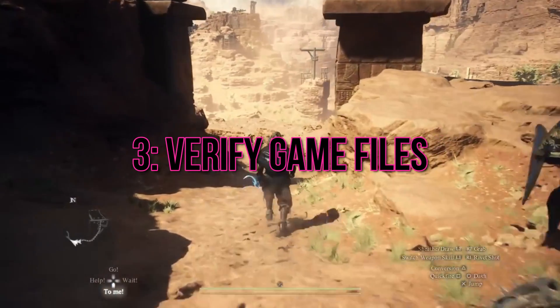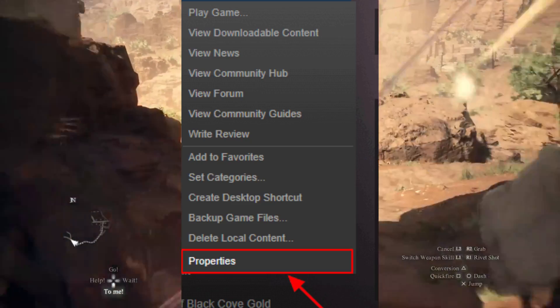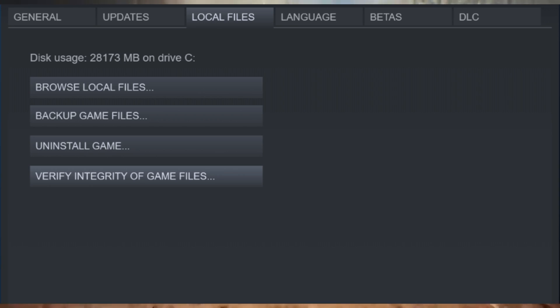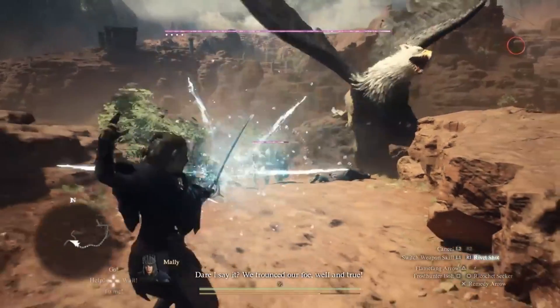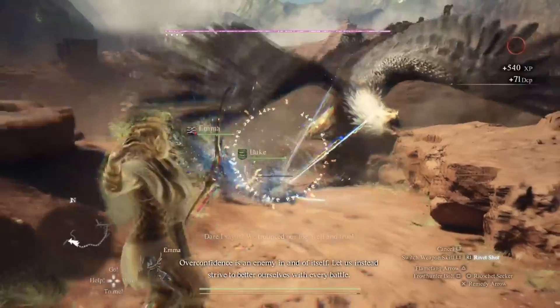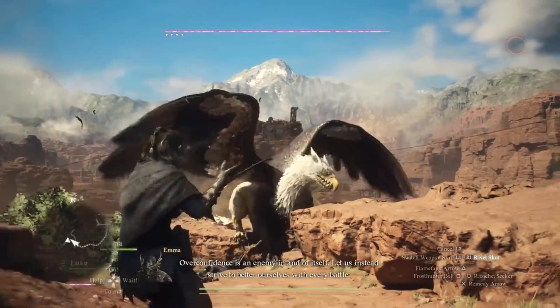3. Verify Game Files. Corrupted or missing game files can also trigger strange errors like the unsupported graphics card error. Thankfully, most gaming platforms, such as Steam, offer an option to verify integrity of game files. This process checks for any issues with the game's installation files and repairs them if necessary, getting you back on track to start your adventure.